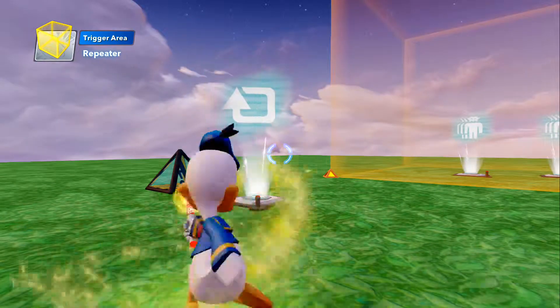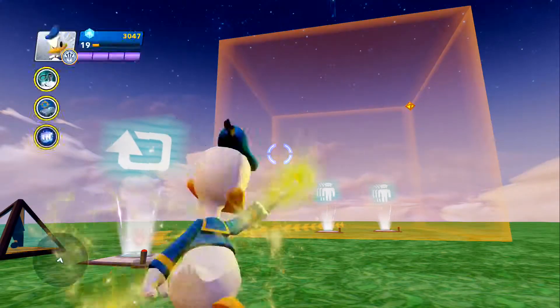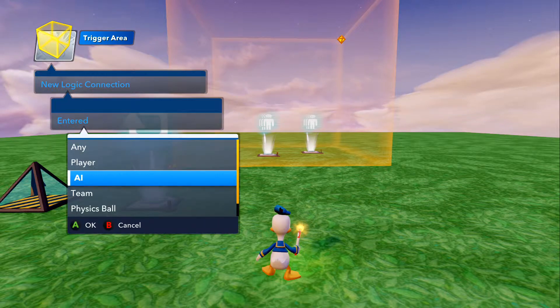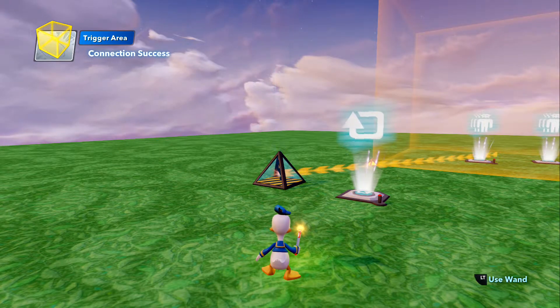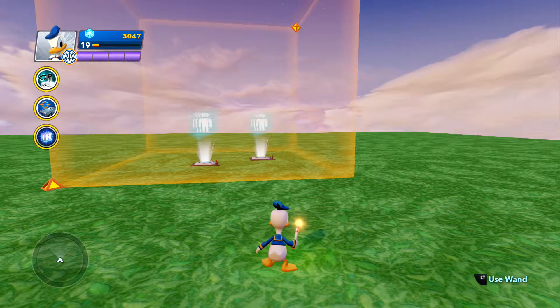Just like with the generator pads, pick your trigger area: Entered Player → Player One → Start the Repeater. Then Entered by AI Enemy → Kill Switch → Defeat.